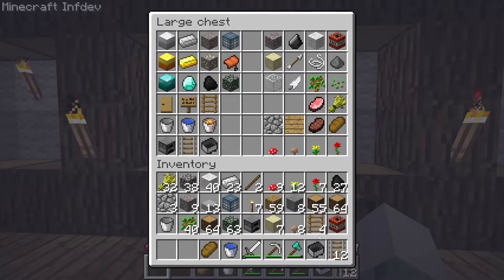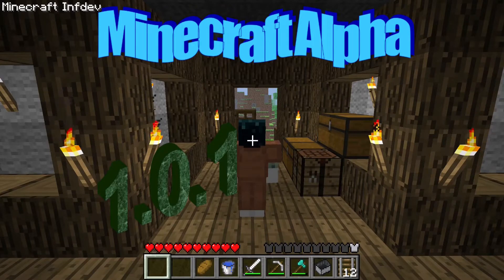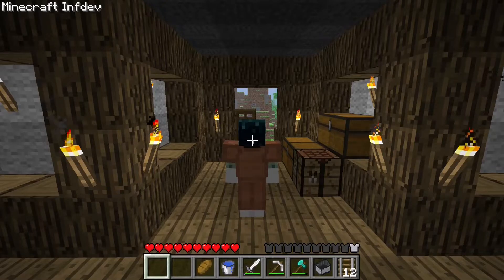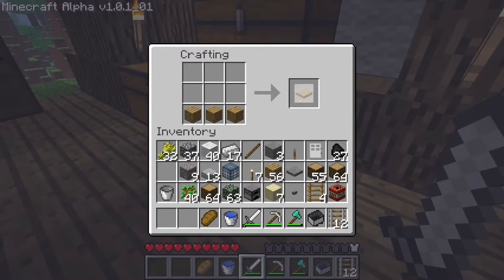Now we're going to go to the next version — Minecraft Alpha 1.0.1. Notable additions in this version are iron doors, levers, redstone, a redstone torch, a stone button, oak pressure plates, and stone pressure plates.